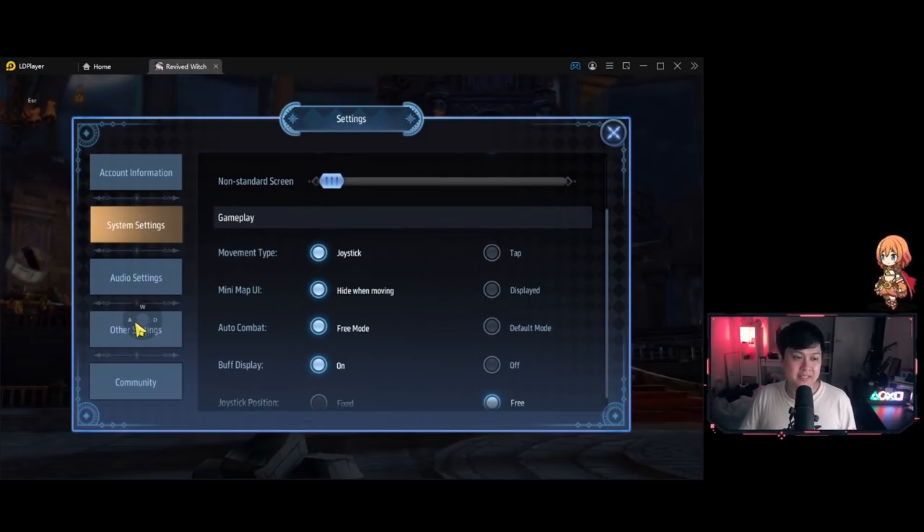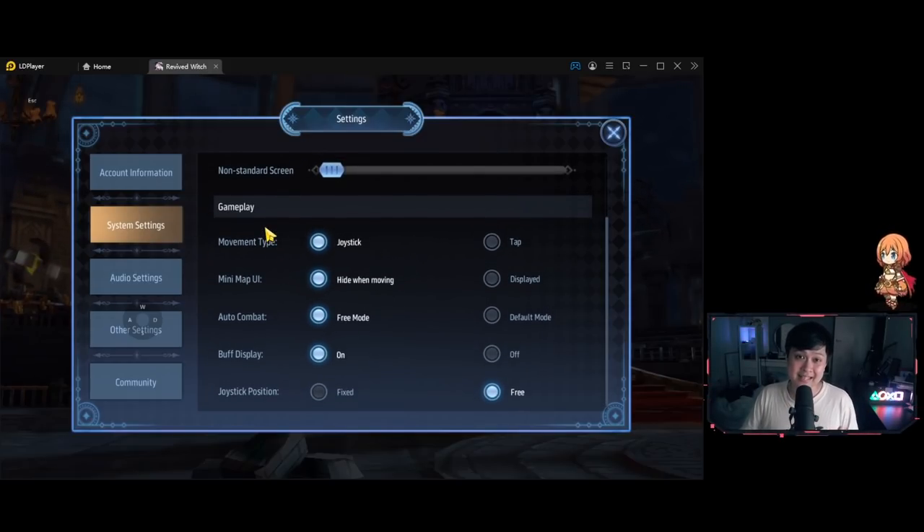A lot of people recommend using 'Tap' for the movement type instead of the joystick, meaning instead of using WASD or pulling the joystick, you just tap and your character goes there. Personally, I like the joystick so I left it as is. The last setting I want to highlight is 'Auto Combat' - the default mode versus free mode. By default it's set to default mode, and I'd ask you to change it to free mode so you have more control during auto combat.